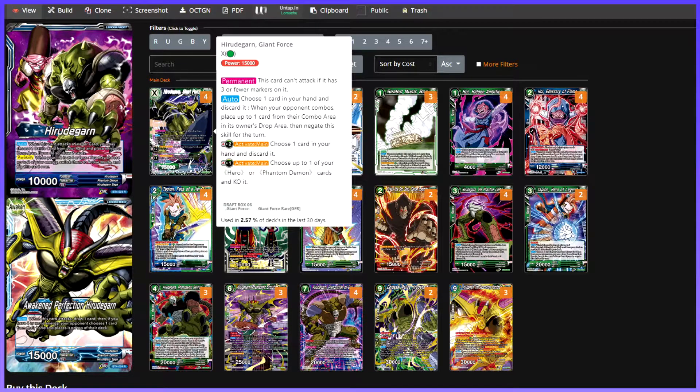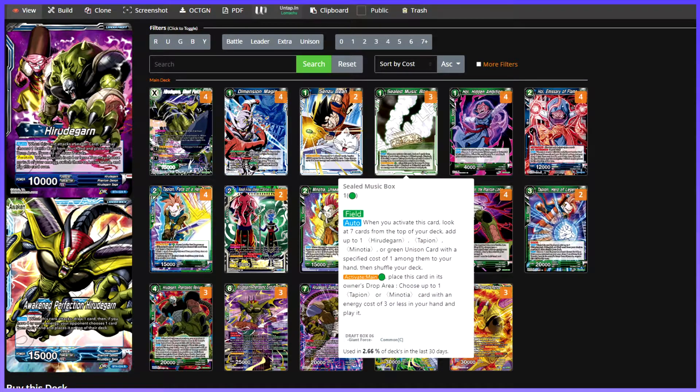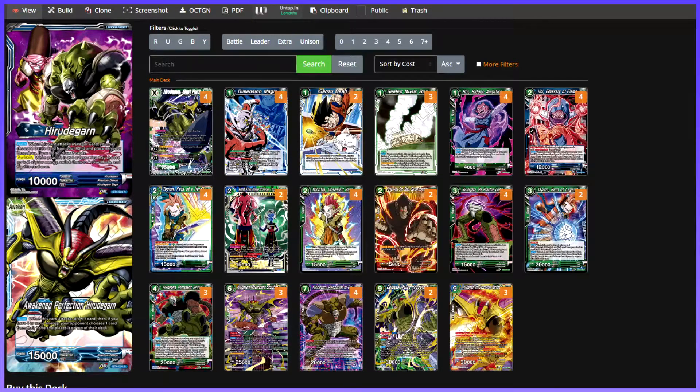Este mazo no apila demasiado a mano; sin embargo, vamos a intentar abusar de nuestros bichos de coste alto, que son los que nos van a dar más oportunidades para ganar la partida. De base jugamos la Solid Music Box, un campo que es bastante decente, ya que vamos a buscarlo con el Tapio de Fate Hero. Lo que hace es que cuando lo jugamos, miramos entre el top y cogemos un Hero de Garan, un Tapio, un Minotia o una Unison Card de coste verde 1 específico. Podemos coger el Hit The Gun, ponerla por un verde y coger un Tapio de coste 3 o menos o un Minotia de nuestra mano y jugarlo. Así ahorramos costes y hacemos el deck más pequeño.